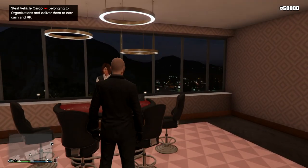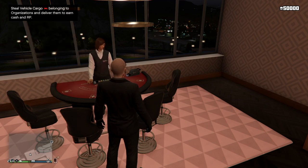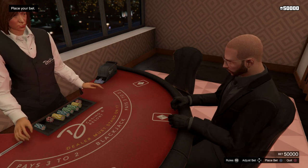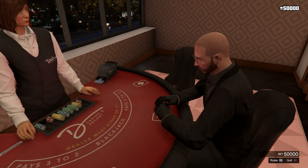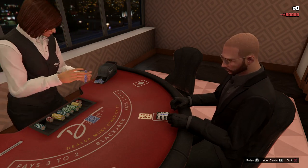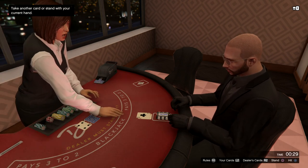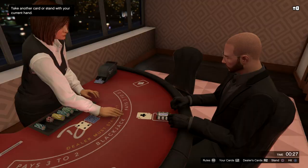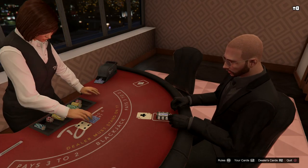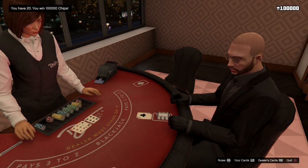I head on over to the Blackjack table and what we're going to do is bet all of our chips on one hand — that's $50,000, the total amount you can spend on any one hand. I've got a 20, which is a really good start. The dealer only has a 4, so the likelihood that she's going to beat me is very low. And we won.